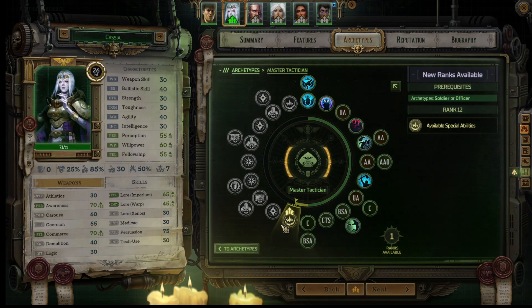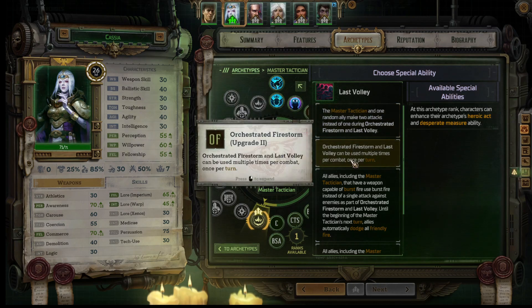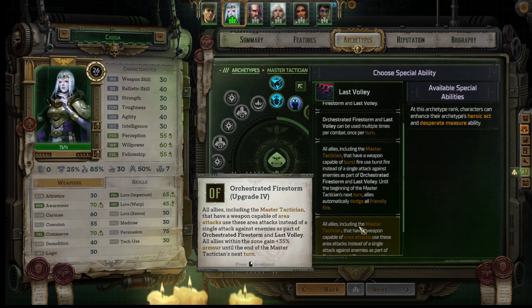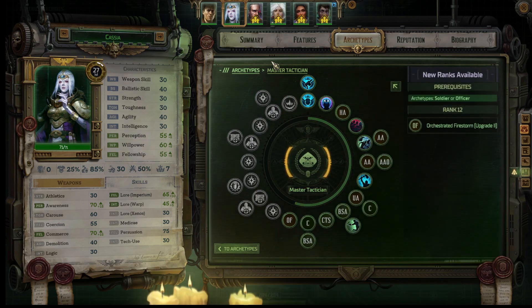Cassia, you've got Master Tactician. Your special ability is Last Volley. One random ally makes two attacks instead of one during orchestrated firestorm and last volley. This can be used multiple times per combat, once per turn. I like that. Splash fire instead of single attack - firestorm, last volley. Until the beginning of the next turn, allies automatically dodge all friendly fire. I'm going to have a weapon capable of area attacks - use area attacks instead of a single attack against enemies. I think I'm going to have her do this. I'll get to the other one at J.